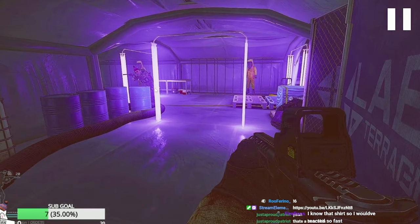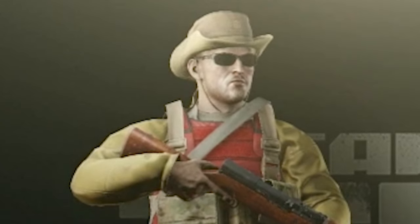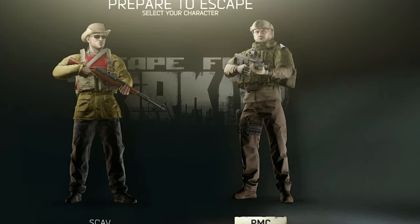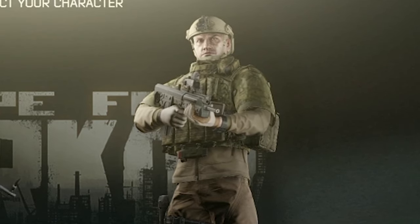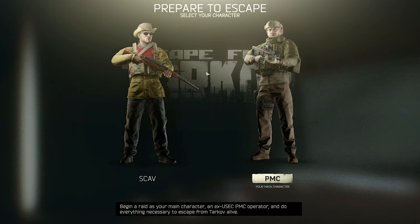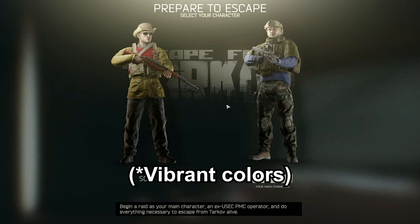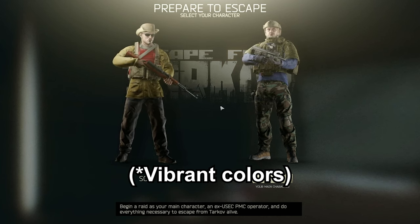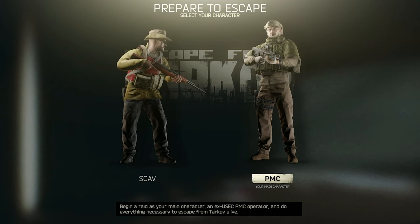So we can compare right here on screen from the top. Usually there's a preset face for a scab which looks goofy, junky, and weak. PMCs tend to look cool or determined — that's a quick thing you can check. Secondly, scabs usually have a raincoat with really bright colors on their top, like yellow, red, or blue, whereas PMCs usually wear a cleaner outfit.